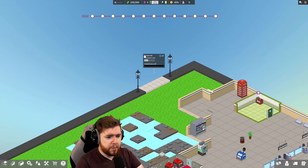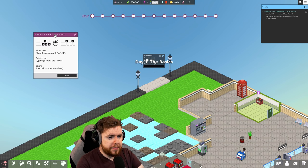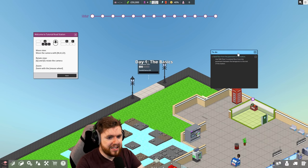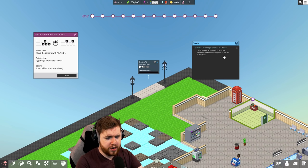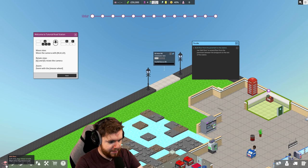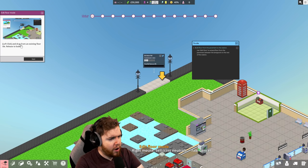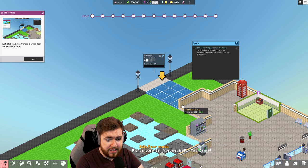What do we need to do? Brixton Road, commuter rate. Oh my god, there's a lot of things popping up. Day one, the basics. Build floor from pavement to station - use edit floor to extend floor from the pavement between the lampposts to the rest of the station. That will be the control on the bottom left, I'm guessing. Left click and drag from an existing floor tile - so from there, like that, I'm guessing.